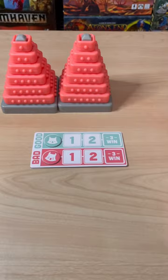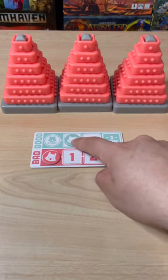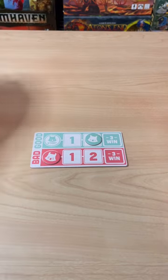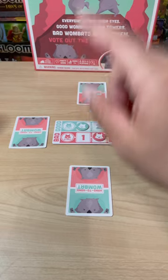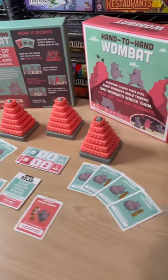Once the time runs out, you'll score. If the builders are able to make two or three towers, they'll score a point or two. However, if they only make one tower or none at all, then it'll be the bad wombat who scores the points. After scoring, everyone gets to vote if they want to kick out a wombat before the next round. Once a team reaches three points, the game is over and they're the winners.